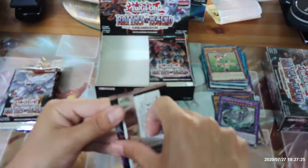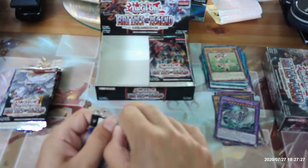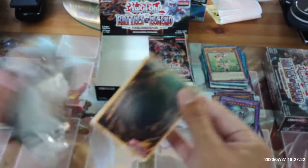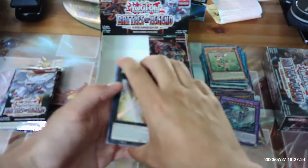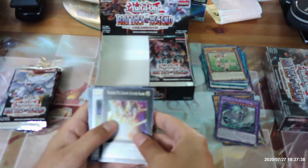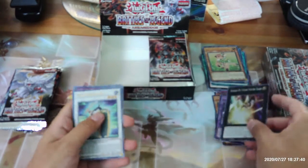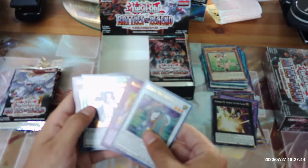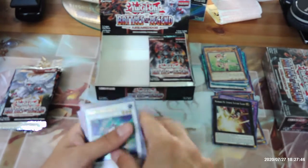Alright guys, we're about halfway done the left side of the box. Still no 10K Dragon. Oh! Number F-Zero, Utopic Future Slash, Goyo Defender, Artifact Sanctum, Goyo Guardian, and Penguin Torpedo.